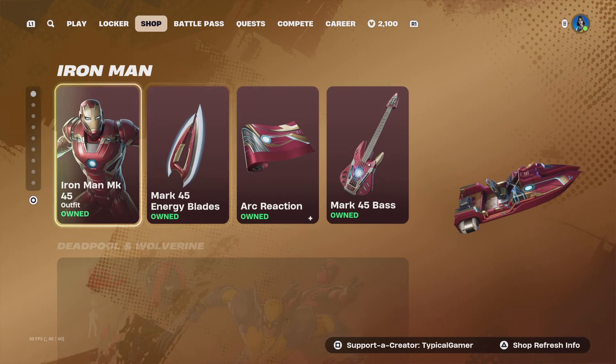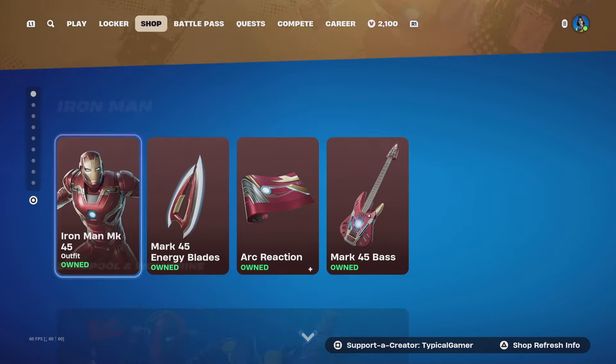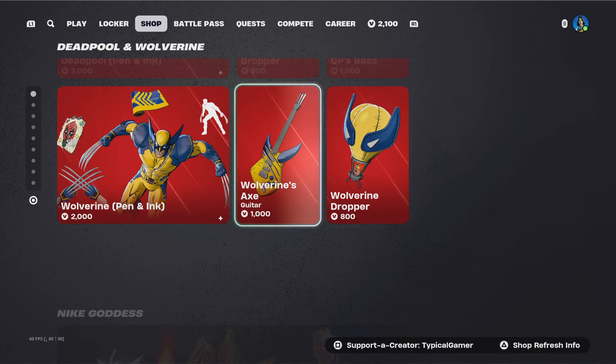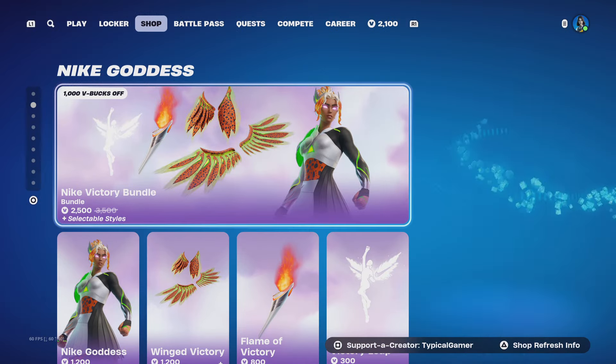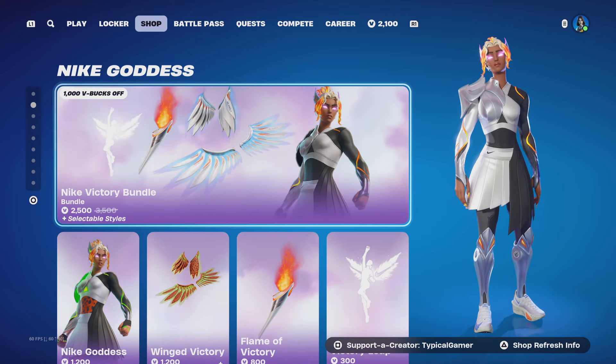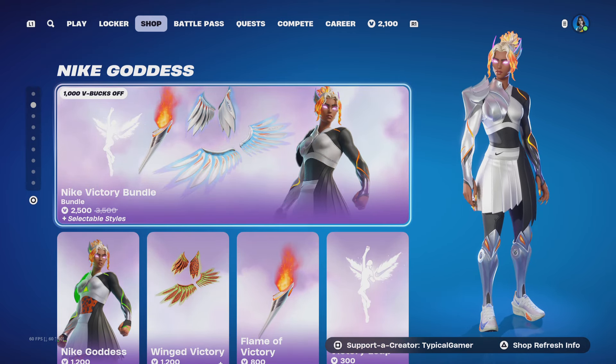Next thing is the Iron Man bundle — we've already been through this, but if you guys want to cop it, you can go ahead. Deadpool Wolverine is still here, FYI. They released a new emote that syncs perfectly with Deadpool and Wolverine — it's called Bye Bye Bye. It is 500 V-Bucks, it is Icon, and you can get it right now.